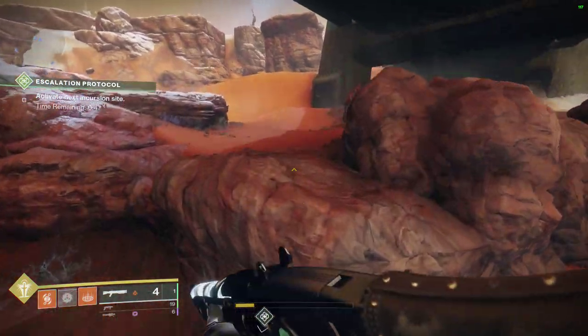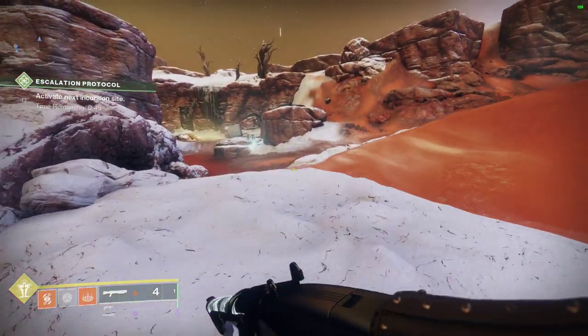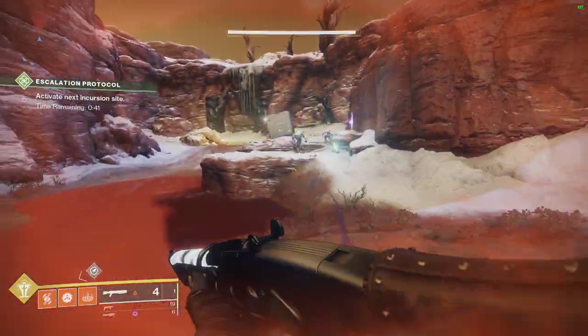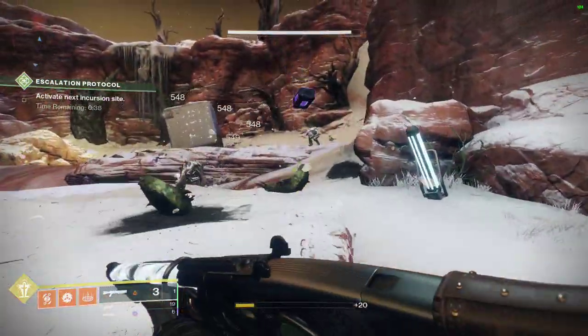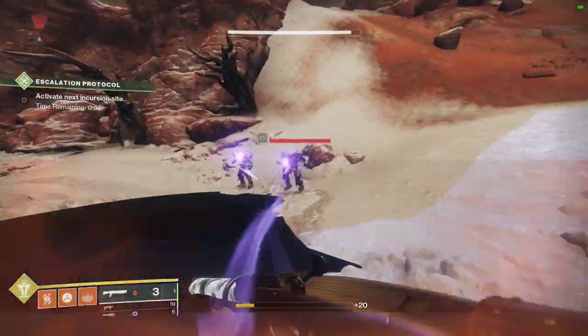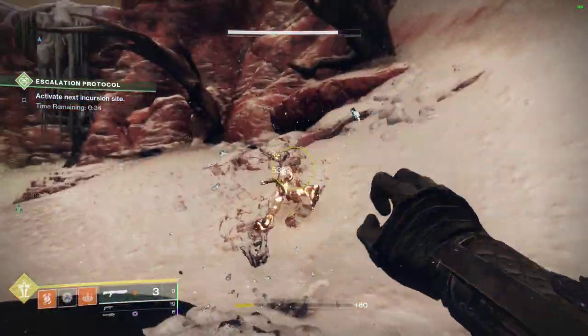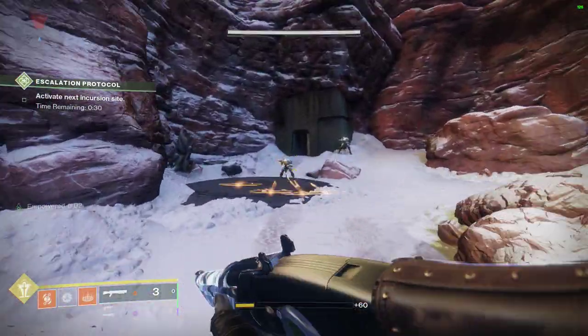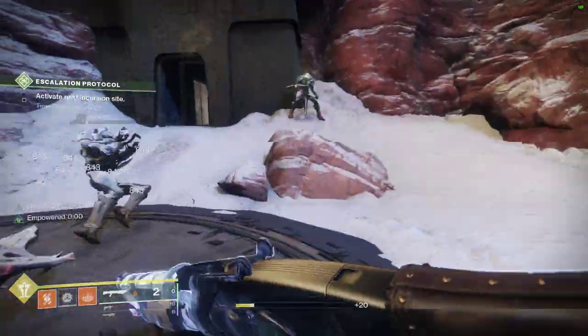Grave robber: when you melee-kill an enemy, it refills the magazine. So if you're running against a boss, one-two-punch isn't going to do as much, but when you're against mobs where a punch might kill them, grave robber puts that magazine back in. Basically, one-two-punch and grave robber work amazingly well together.